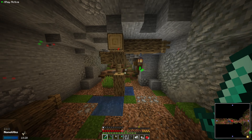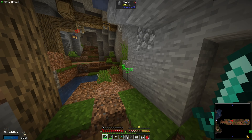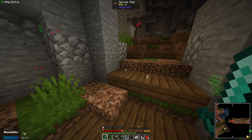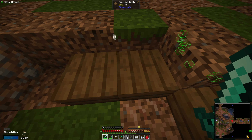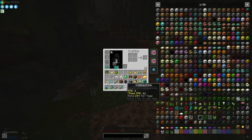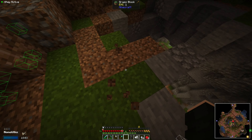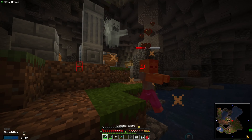I seem to have found the last monolith — it's right over here. There also seems to be a living dungeon right there, which will be quite useful. I still don't know why I can't walk up slabs. I genuinely have no clue, so if you have any idea why I'm not able to walk up slabs, please let me know in the comments.